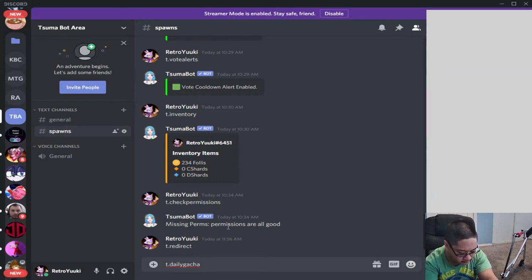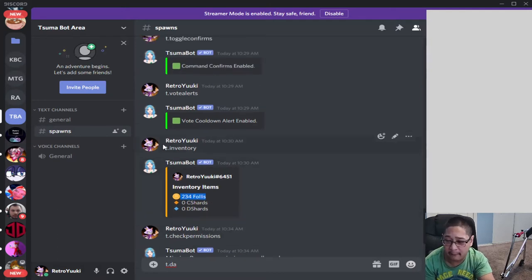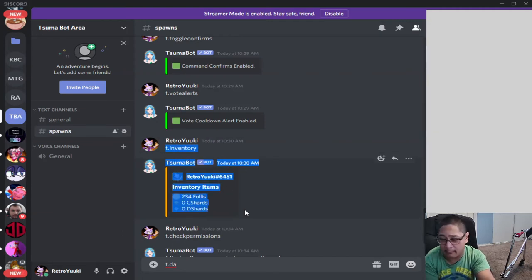Next is t.daily. T.daily allows you to get boils — these are more like your currency items. This will be important later when we talk about the shop. Then we have t.inventory, which allows you to see your inventory of items including foil shards and de shards. We'll talk about each item later on when we cover inventory, materials, and shopping in this tutorial series.